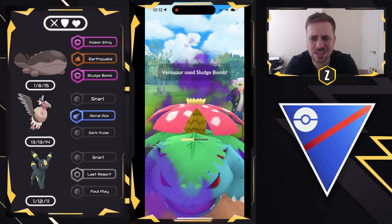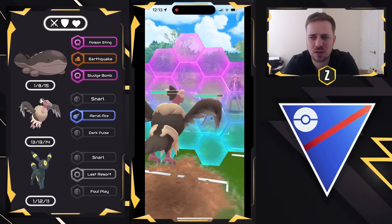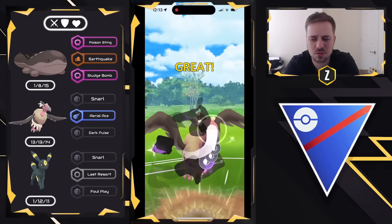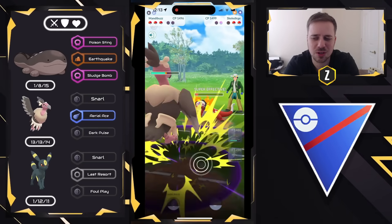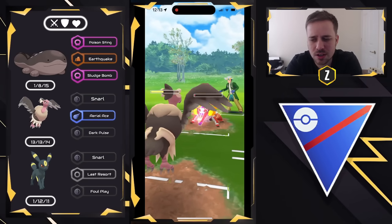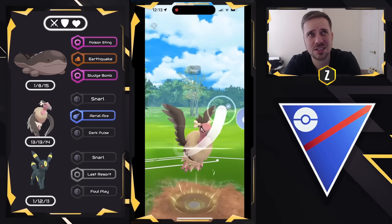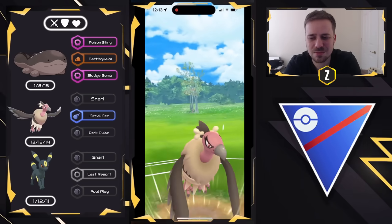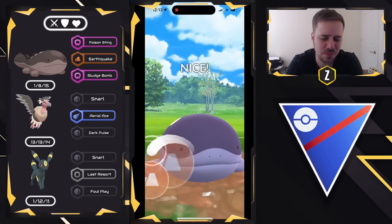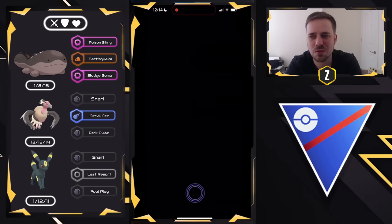We still have Clodsire and Umbreon as a sacrificial swap potentially in the endgame against Venusaur. We go for the Dark Pulse — almost boomed, had to pull back the trigger on that one. This is why I love Mandibuzz: its bulk. It is the flying Umbreon. It is extremely tanky as we handle that Disarming Voice. Aerial Ace gets the final shield from the opponent. I counter-swap into Clodsire and go for the Earthquake to close us out. Sludge Bomb would have been enough but I wanted to throw the Earthquake to cause a little rumble. Boom! Down goes the Venusaur — that is a good game. Very well played.